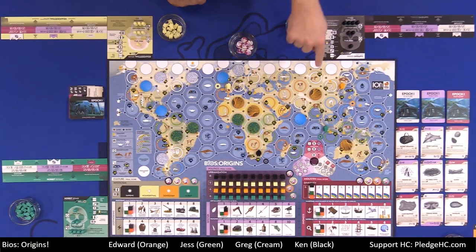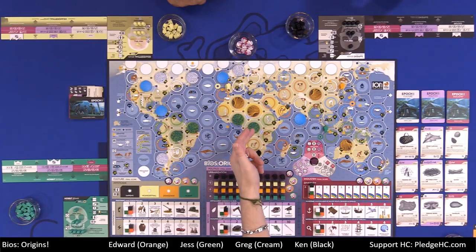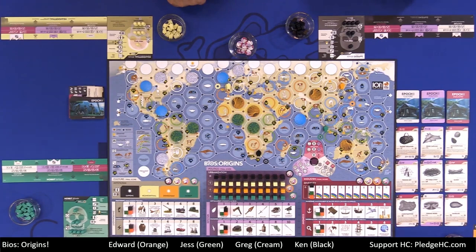Speaking of those climate rings, they are inside many of the hexes. These represent what may happen to make a hex uninhabitable when covered with forests, desert, ice, etc. The stars you see on some hexes are only there for setup for different player counts. There are also resources of various types inside some hexes — either white, brown, or black.